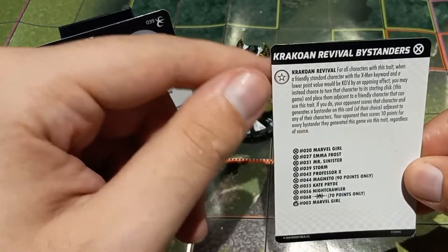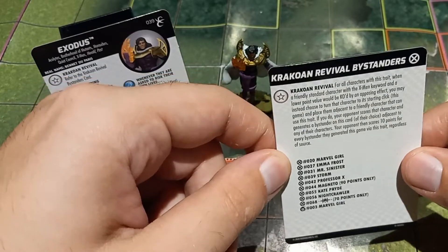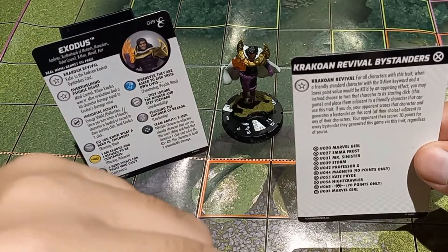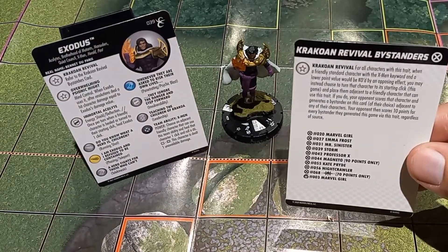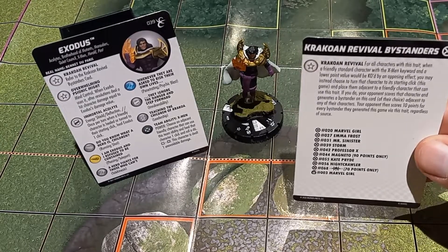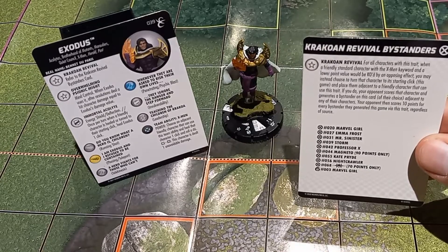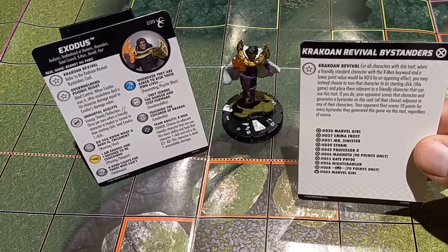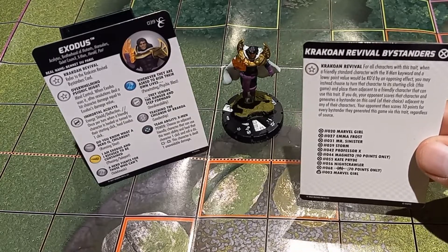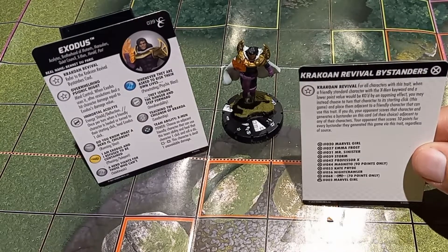Generally, you only want to run one Krakoan Revival character on your team, since it only matters for the highest point guy. You want all other characters on your team to have a lower point value so they can be picked up by the revival. They are placed on their starting click — you can revive the same character multiple times, but if they have a lower point value, you place them on their lower point's top click, not their overall top click. The key concern is that your opponent immediately scores the character they killed, and then scores an additional 10 points for every time you've used the trait.